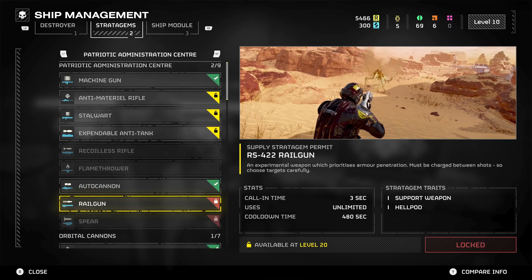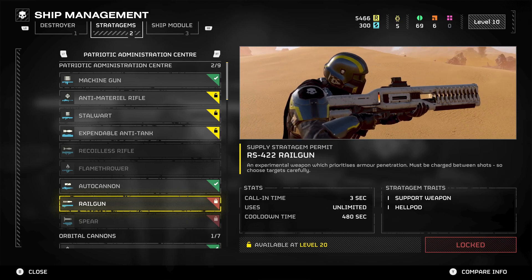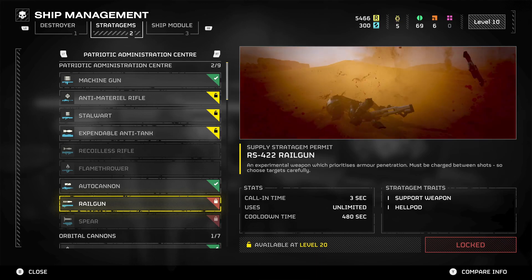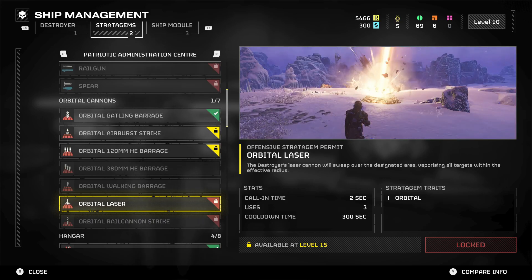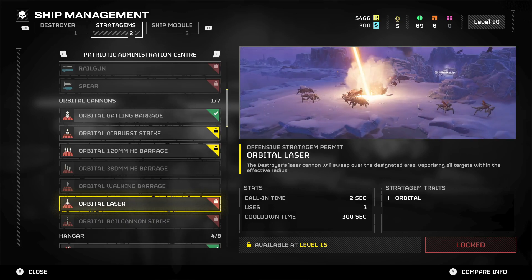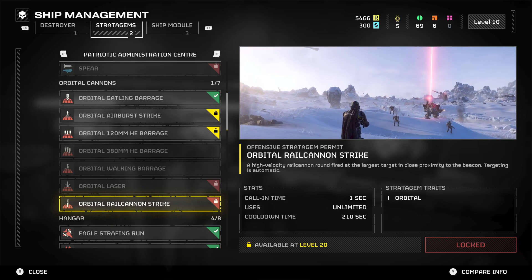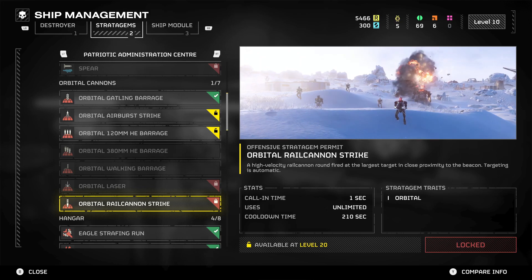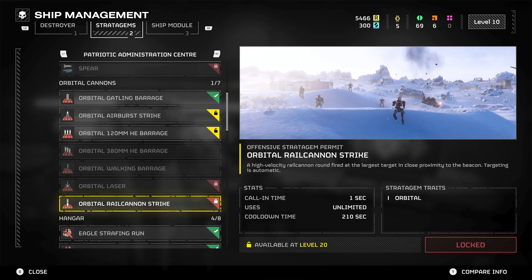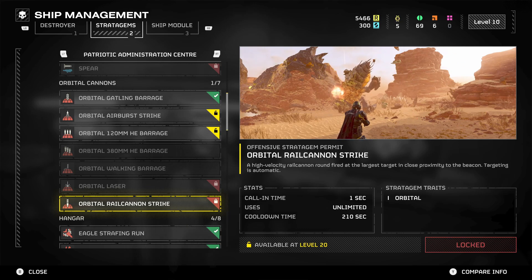Probably the people's favorite is the Railgun. I haven't been able to unlock it yet because I'm not level 20, but from what I've seen, it seems to be probably the best out of this list as long as you have it unlocked. When it comes to the Orbital Cannons, I wouldn't really recommend any of them besides the Orbital Rail Cannon Strike, because it fires its round at the largest target in close proximity to the beacon — it does it automatically and it's really powerful.